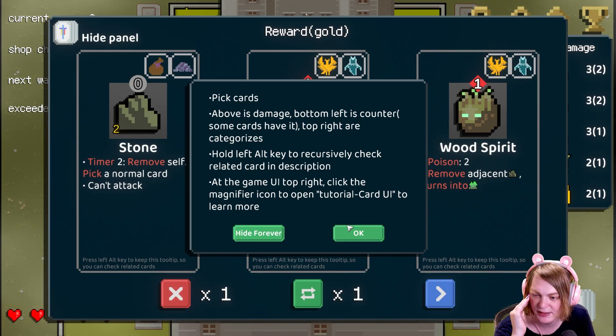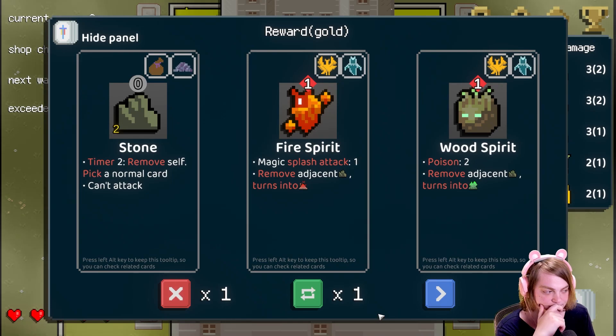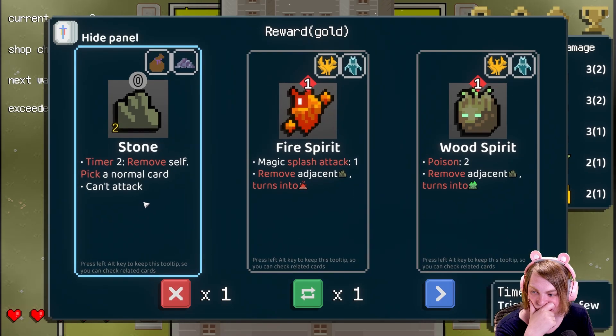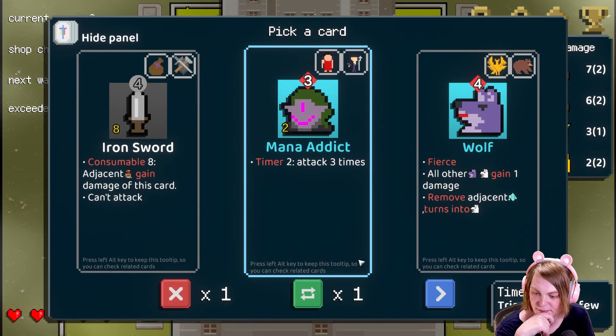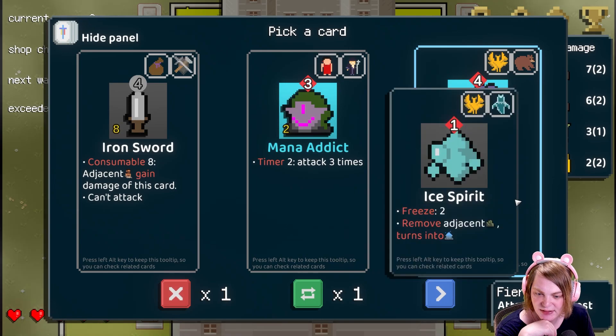Pick a card. Above is damage, below is counter. Timer — to remove self. Stone. Item. Mineral. Nice. Pick a card. Above is damage. All other walls gain one damage. Remove adjacent ice spirit.